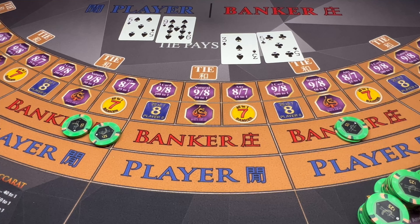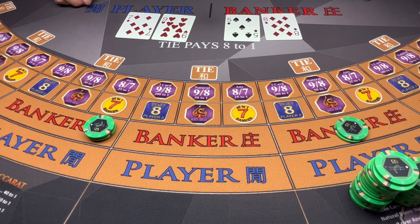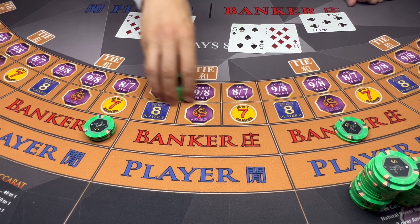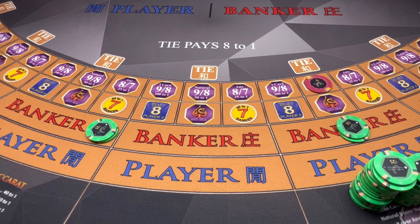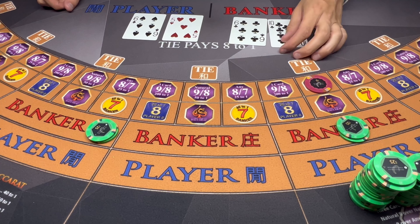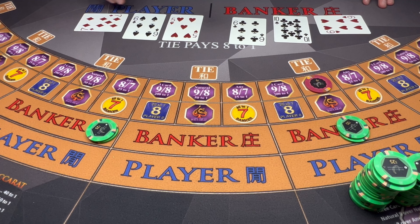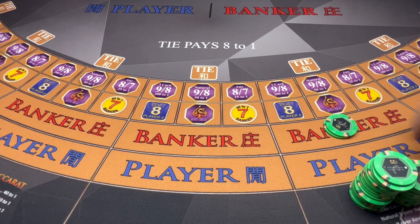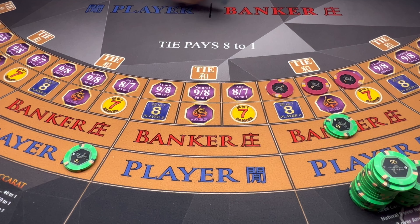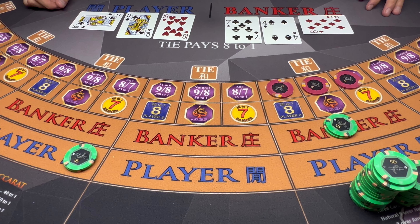We've got a nice little banker streak going here. Eight — banker wins. Let's try banker one more time here — player wins. Let's try banker one more time here — really trying to hit one of these side bets. Nine — banker wins.